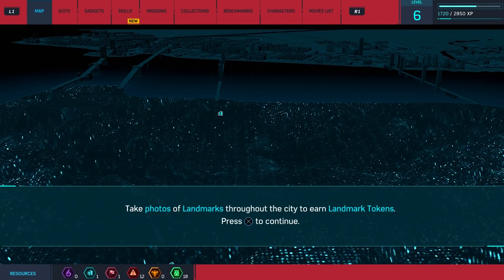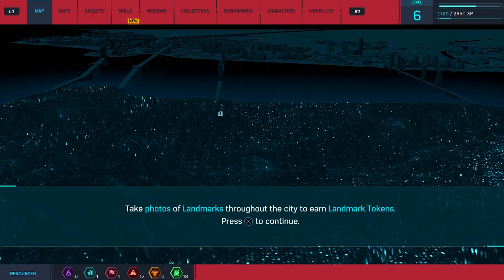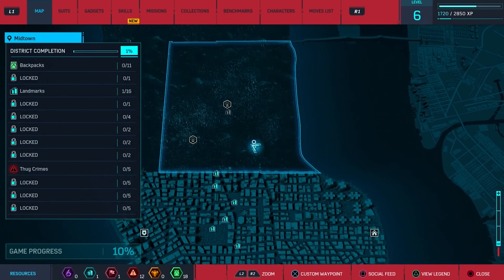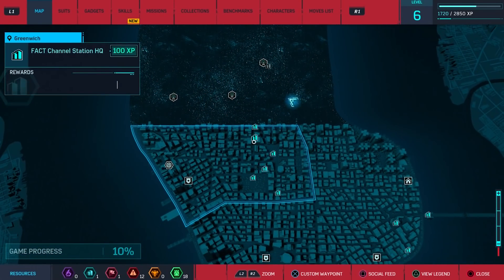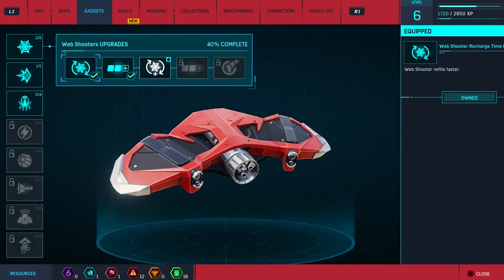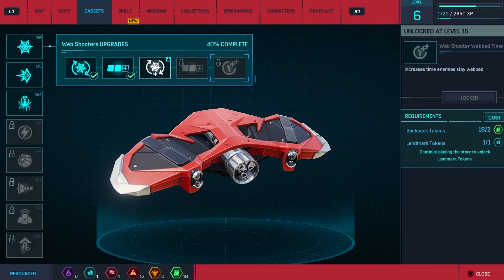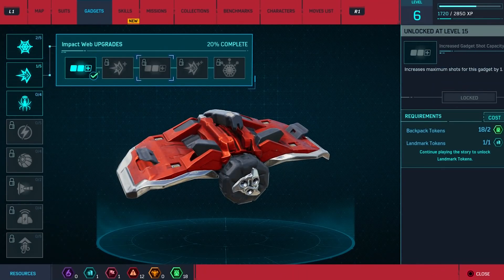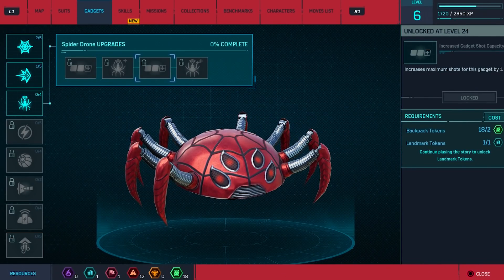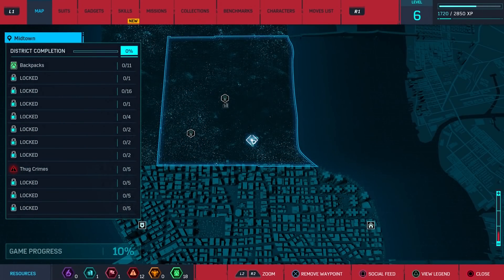Pretty simple — all you have to do is play the game yourself and you'll figure it out, but you know what, we're doing this together. So take photos of landmarks throughout the city to earn landmark tokens — press X to continue. Now, you saw all the landmarks there for a very, very short period of time. So what we're going to do in this episode is go take some pictures of landmarks and then unlock everything.